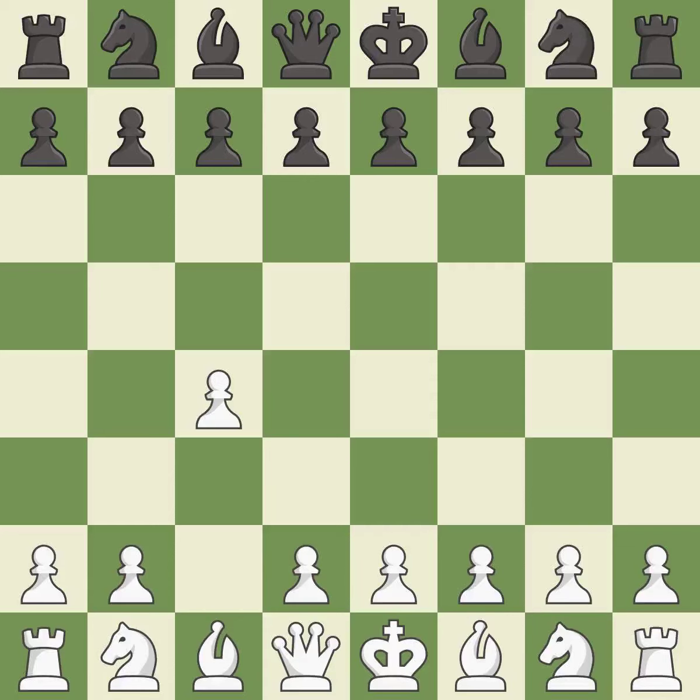The English is a more patient opening where white plays c4 to control the d5 square without committing a central pawn. e6 prepares the d5 pawn push and allows the dark-squared bishop to develop.